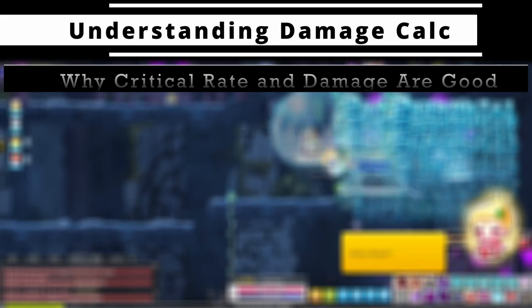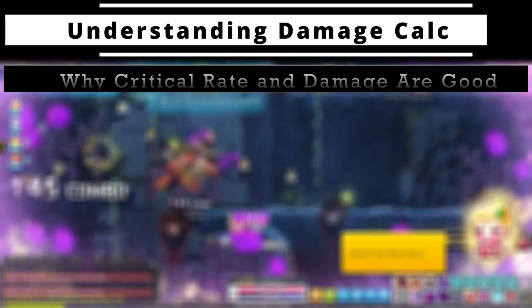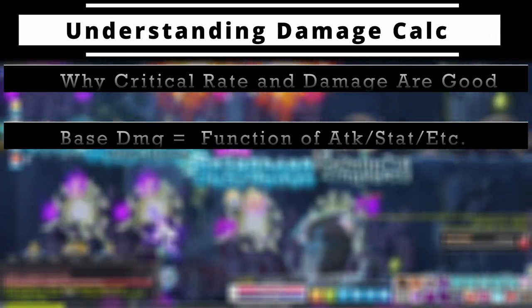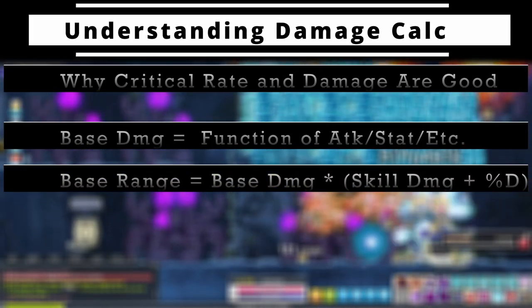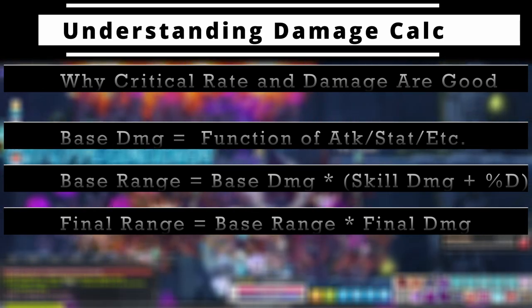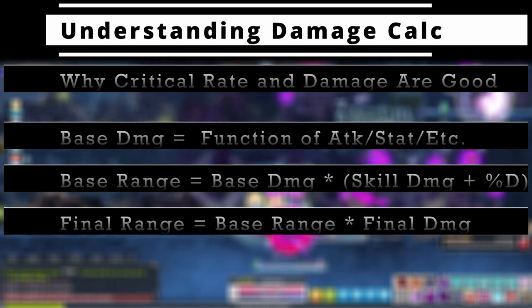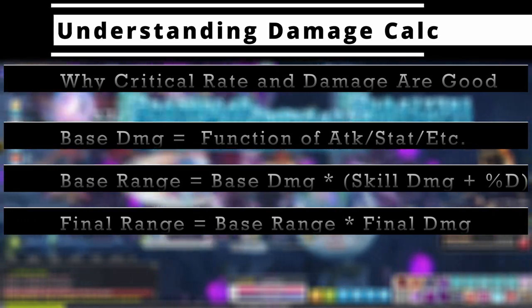To understand why critical rate and damage are so good, it's helpful to understand a bit about damage calculations. I'll keep it simplified because it doesn't need to be perfect or confusing to get the point across. Your base damage is a function of stats like attack, primary and secondary stats, weapon multiplier, etc. It then takes that value and multiplies it by skill damage, and stats like percent damage are additive to that skill damage multiplier. This lump sum base value is then multiplied by final damage and other types of final damage. Critical damage acts as a type of final damage, multiplied to that base at the end of the formula.